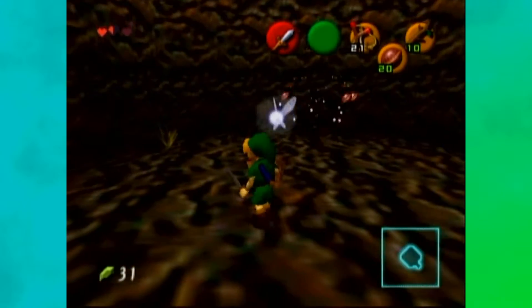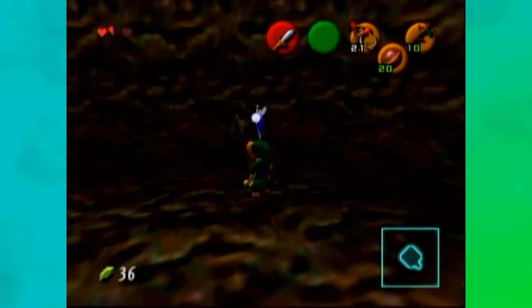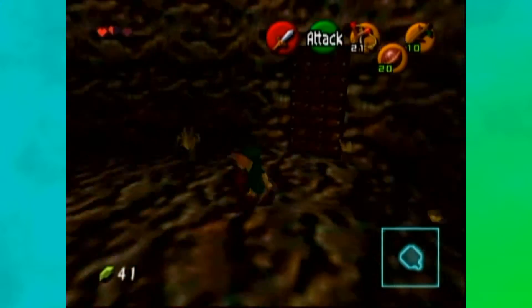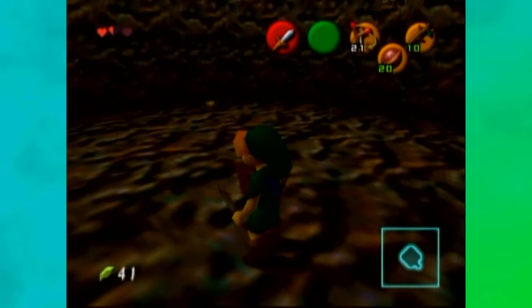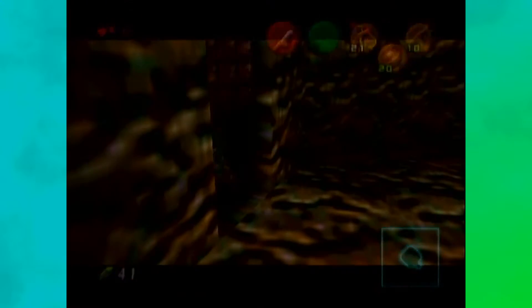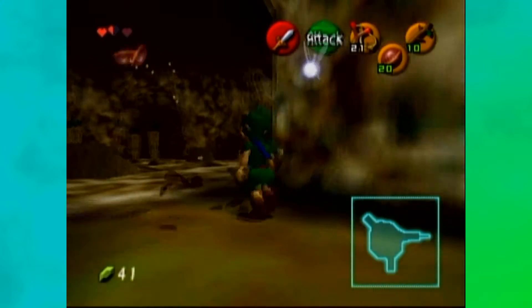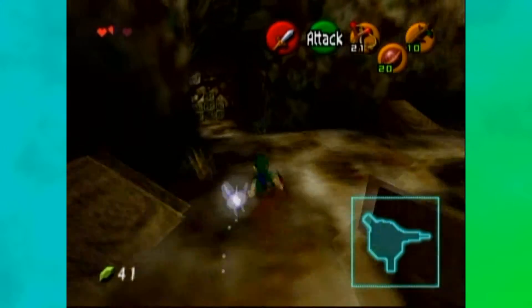There needs to be some kind of Kokiri modifier to make the sword better. You got some rupees and a heart — oh come on. I don't need any more money. I need the help, please. I need medicine, not the money. I have all the money in the world but no doctor. Help me. Save me. I'm going to die.